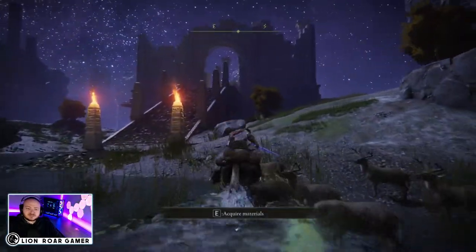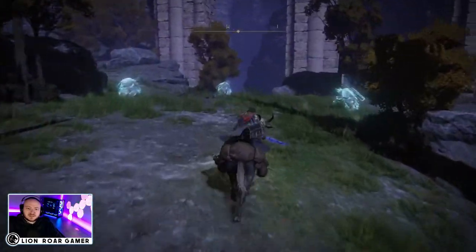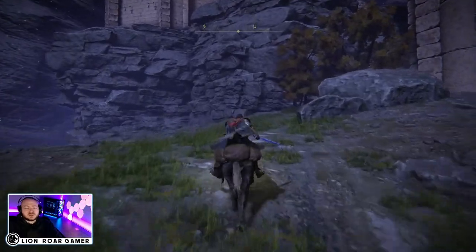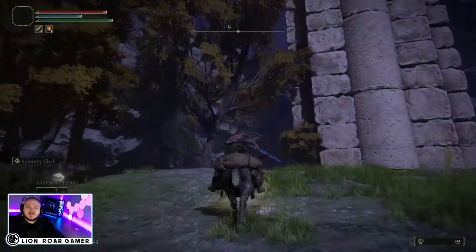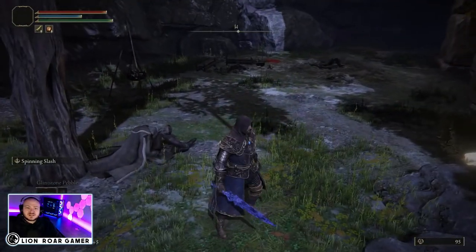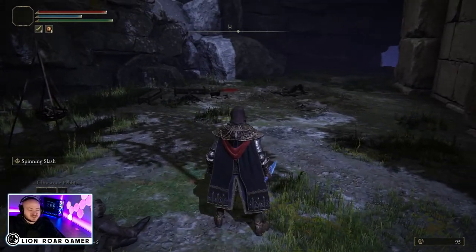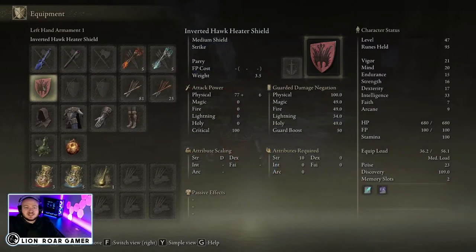Hop on your horse, go straight and kind of veer to the right. There's a hill — when you go up the hill look out, there are going to be some enemies around. Skip them or kill them, it's up to you. At the top of this hill behind a big brick column there's a dead body with a couple pieces of loot you can grab.